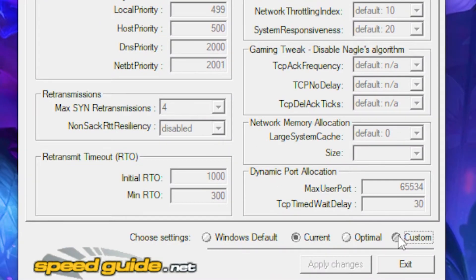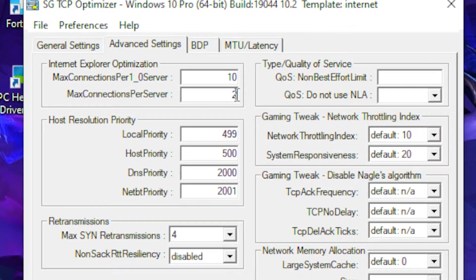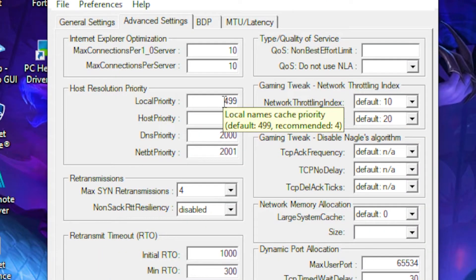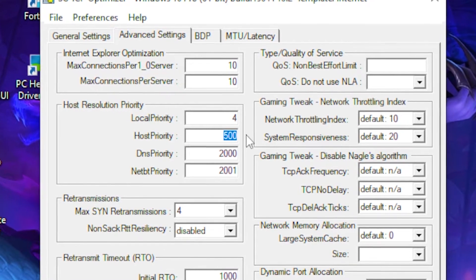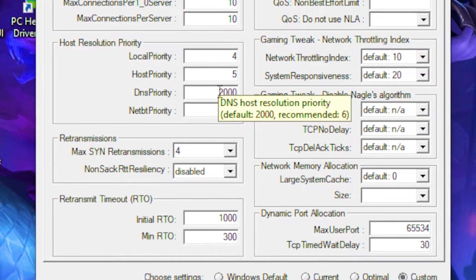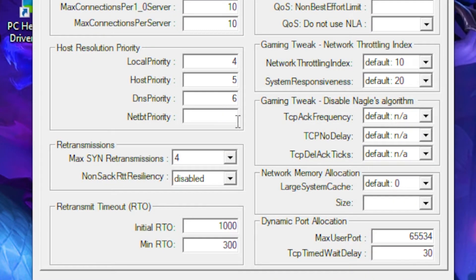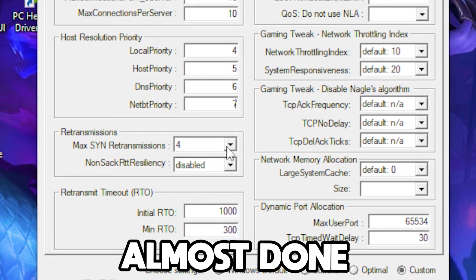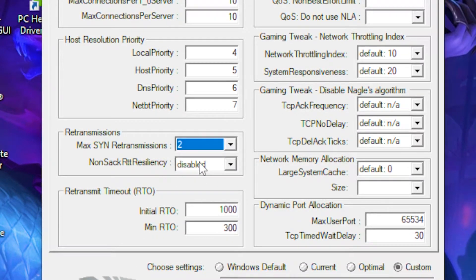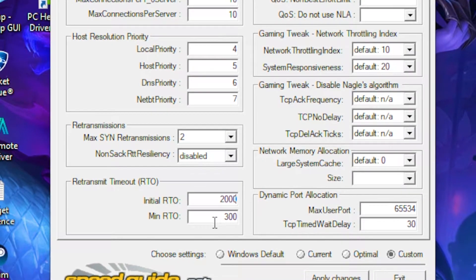Head over to Advanced Settings and click on the Custom option. At the first field type 10, and at the bottom also type 10. Set local priority to 4, host priority to 5, DNS priority to 6, and the field below that to 7. Set max SYN retransmissions to 2, leave the next option on disable, then set the following field to 2000 and leave the next as 300.